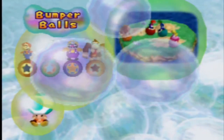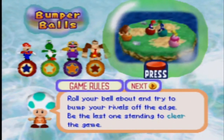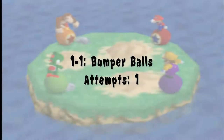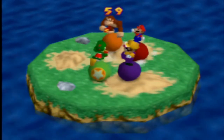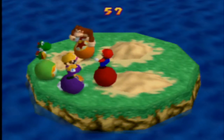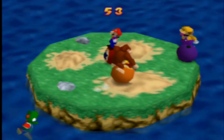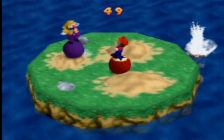The first minigame we have here is Bumper Balls. Basically, we need to win this minigame so we don't draw with everybody. On the actual screen, I managed to place in the intro text, so I wanted to let you guys know about how my performance goes in terms of the Minigame Coaster playthrough.